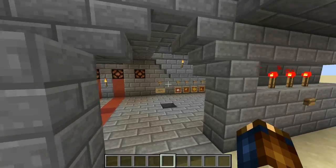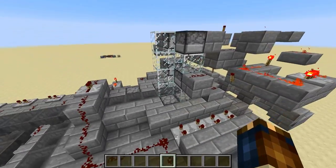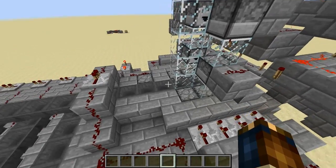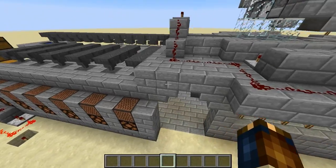The way it works basically is whenever you hit a button, it's going to dispense all the ingredients for the potion down here. They're going to travel down this main hopper chain and be directed into one of these brewing stands.